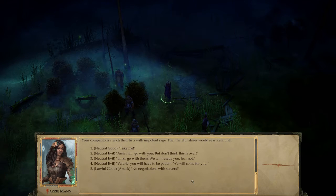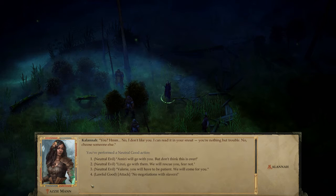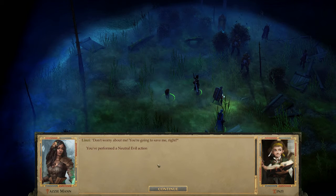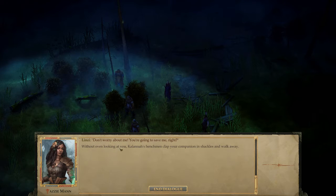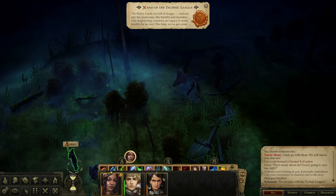I try offering myself — take me — but Kalahana refuses, saying she can read trouble in my snout. So I choose Linzi. The game notes we performed a neutral evil action. Kalahana claps Linzi in shackles and walks away. Bye Linzi — we will get you back.